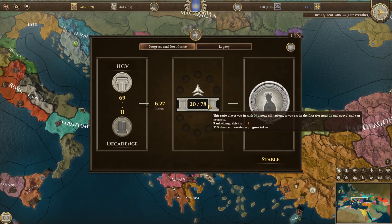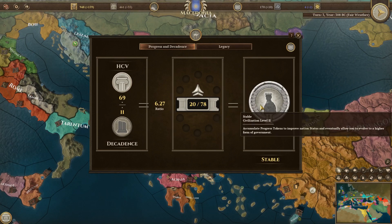If you're in the top third, you get a 35% chance to receive a progress token. If you're in the bottom third, you get a 35% chance to receive an aging token. If you have enough progress tokens you can move to the next stage in your civilization, but if you get too many aging tokens you regress to the lower level.